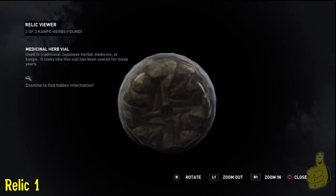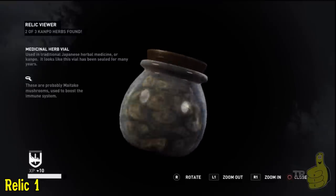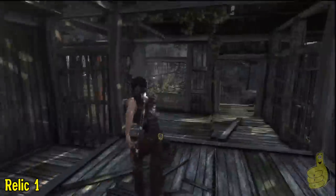Make sure when you do get to this relic that you spin it around. You can see off to the side it actually tells you that there's probably some more information there, and then it tells you what it is once you find it. So that's nice.